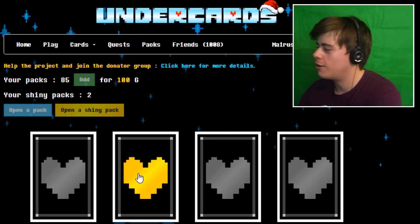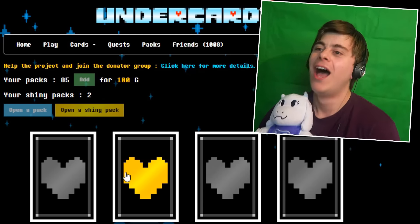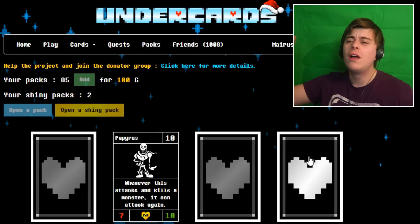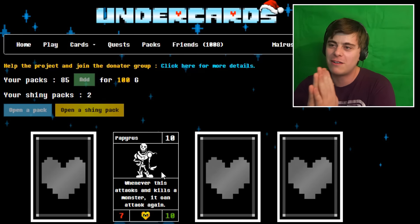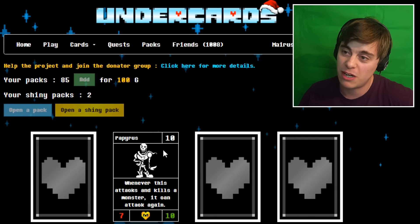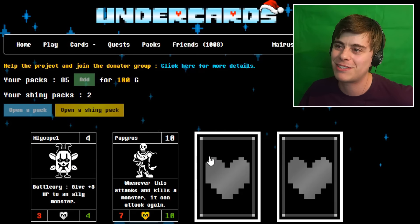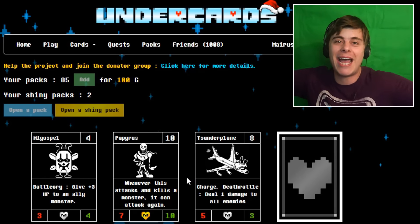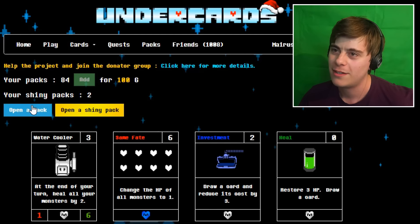Here we go, look at that — come on, the Delta Rune top, it can't get cheesier than this guys! But still only our second Papyrus — I was disappointed because I didn't get Gold Mama, but that's okay. Welcome back, you can visit again for the second time. I really like this card: whenever this attacks and kills a monster, it can attack again — that is amazing, I've used it in battle and it's really good. We're under a hundred packs now — it's not looking good.